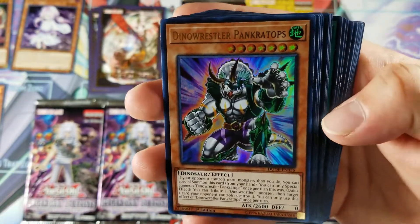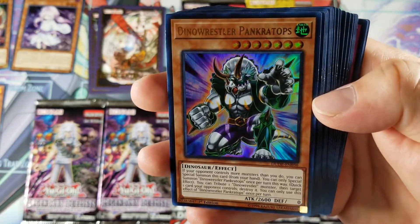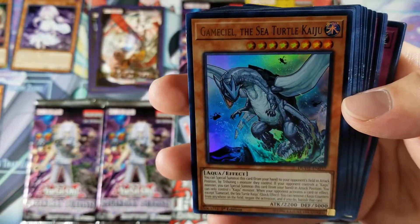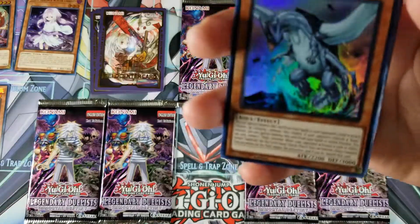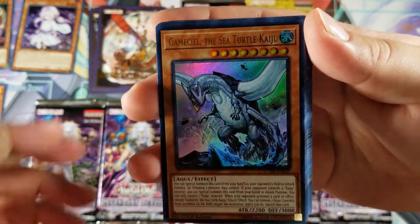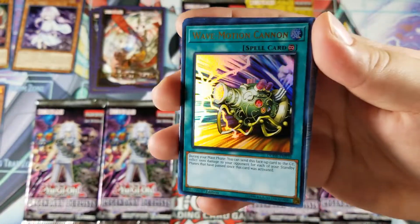Pantheism of the Monarchs looks really nice — not sure if I actually like this one more than the secret rare, I'll be honest, but it looks really nice. Gamma the Magnet Warrior. I think it brings all the same cards. Mind Control — very cool throwback card. Wave Motion Cannon, for those people running Mystic Mine burn decks.